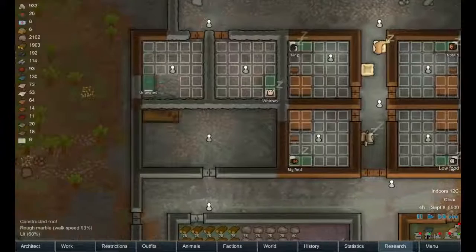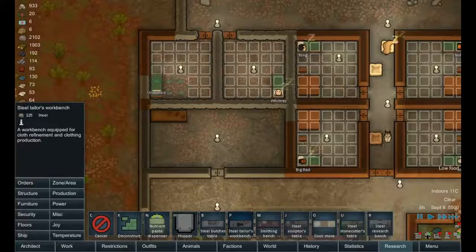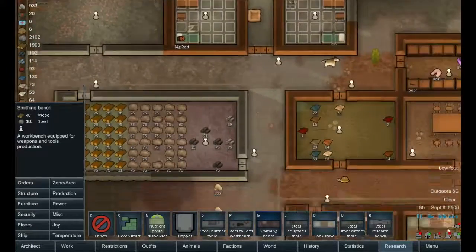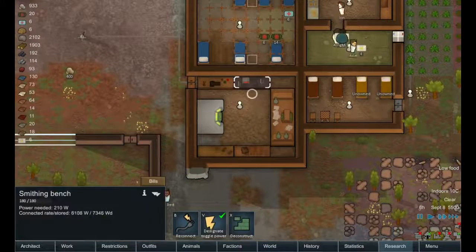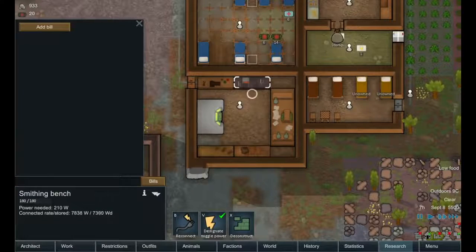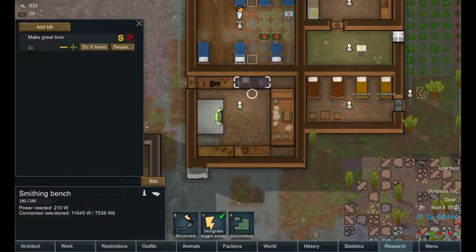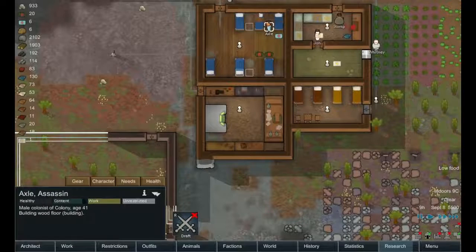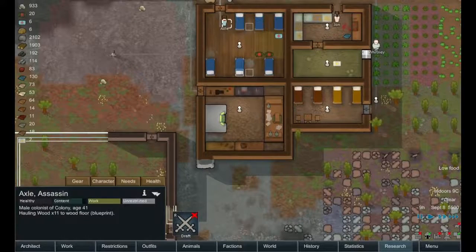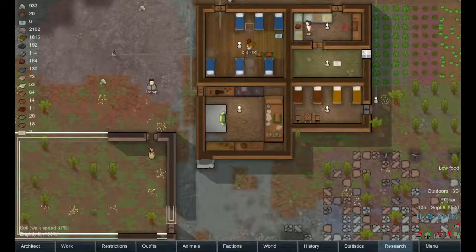Let's take a look at some of the other production items we can make — butcher, tailor, smithing bench. We have one of those down here already. Let's go smithing and turn this on. We could make a couple more bows — let's make five, because I do have a couple people without weapons, namely Axel. He's one of them and he is actually a decent hunter, so it'd be good to get him a bow until we get some more guns.